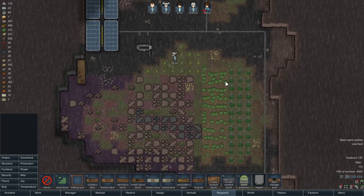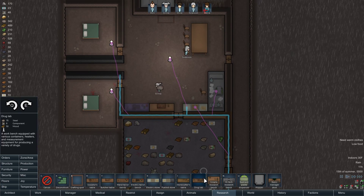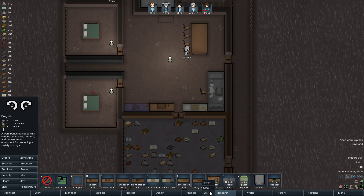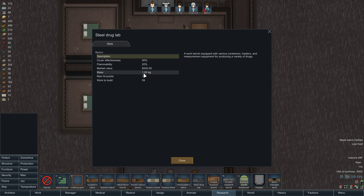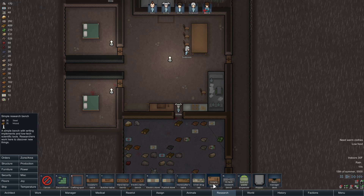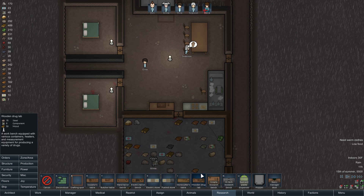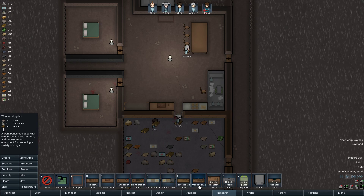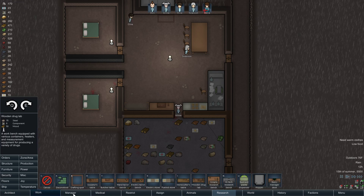Low food — yeah, we're gonna need some more places to grow crops. Build a drug lab. Steel... I don't know if there's a big difference. Cover effectiveness is 50. 75 steel, 8 components. It really doesn't matter I guess, we'll just do a wooden one.